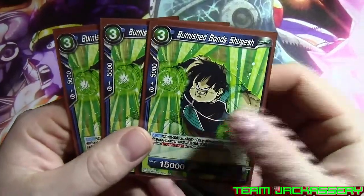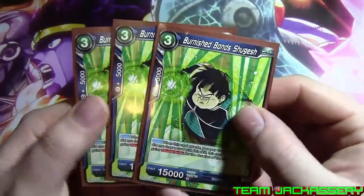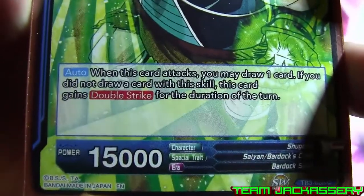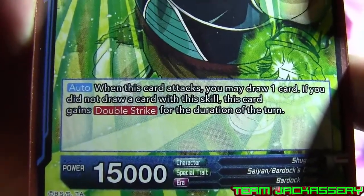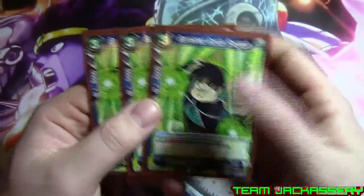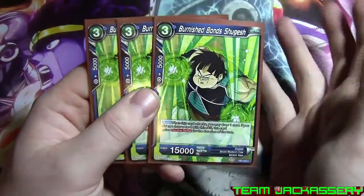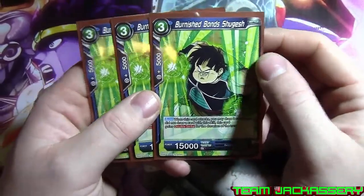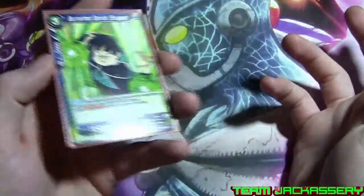Next, we got 3 copies of Burning Bond's Shoe Gash. He's our 3 drop, 5,000 combo, 15,000 power. When this card attacks, draw 1 card. If you do not draw a card with this skill, he gains Double Strike. So you can either draw or give him Double Strike. I'd mostly give him Double Strike because there's a ton of draw already in this deck, so there's nothing wrong with a 15,000 beat stick.